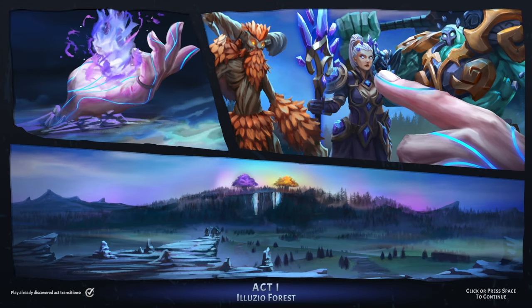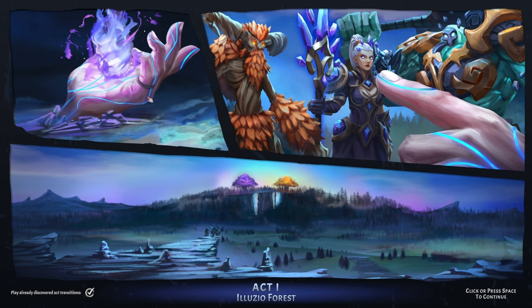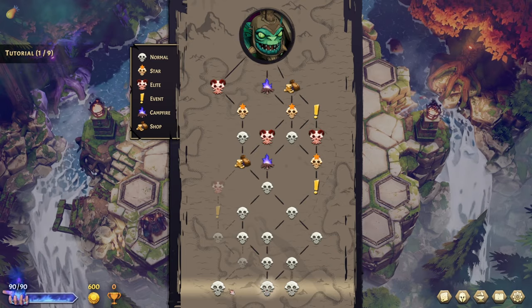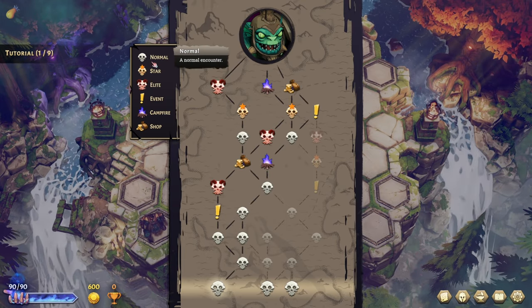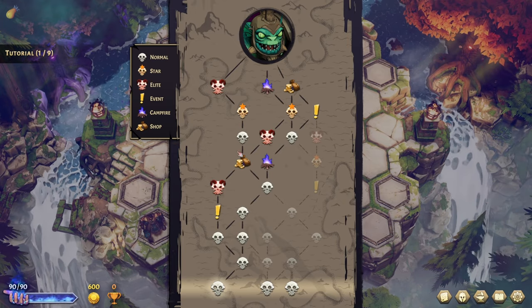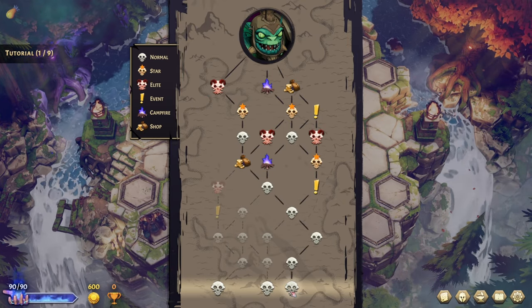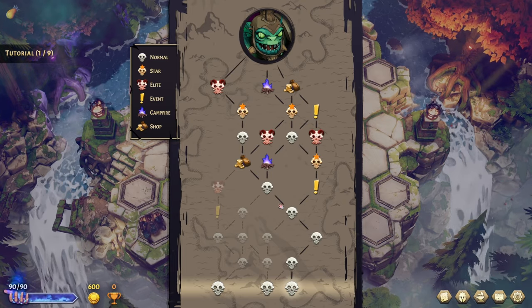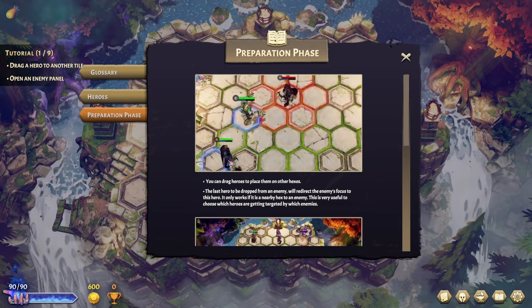Act One: Elutio Forest. The map shows the possible paths you can take by highlighting them — that's amazing. We have events, elites, shops, and campfires. It looks like this route gives us no campfire for a while, which seems rough. We'll take this route, hit the campfire, and then maybe a shop right before the boss. And it X's out all the ones we can't take — love that little animation.